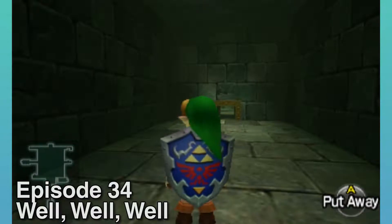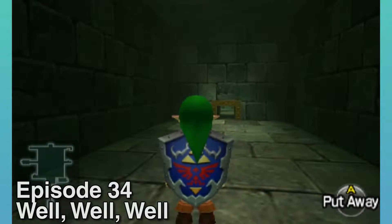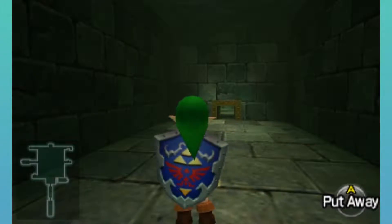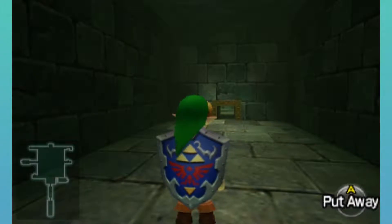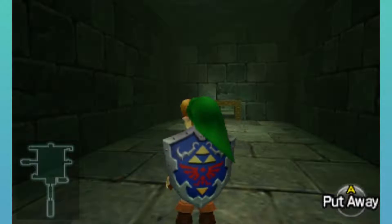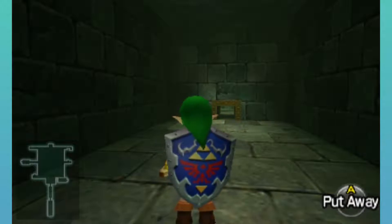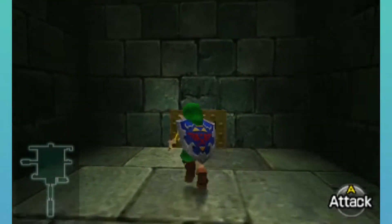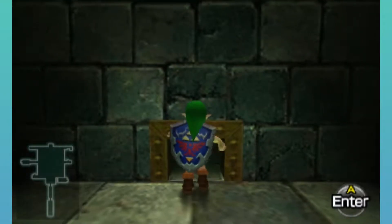Howdy everyone, YoPyRal here with some more of The Legend of Zelda Ocarina of Time 3D. Last episode, in the adult timeline, an evil shadow being was freed from the well, so we went back in time to do some investigating, and we're here to look for something related to being able to see the truth.